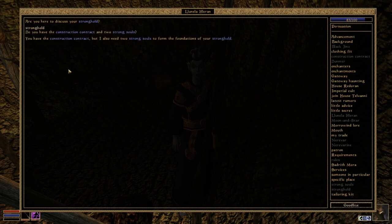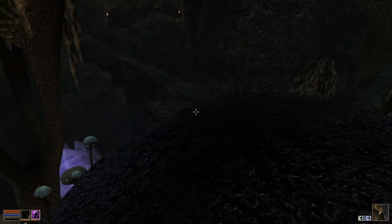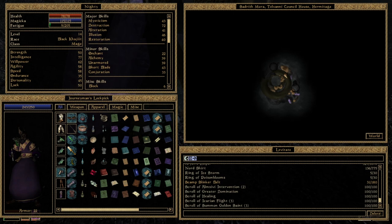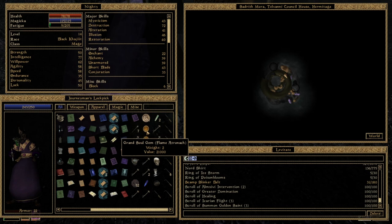I can't hand in one of them — I need all of them. It was two souls, wasn't it? Let me check. House Telvani and my own stronghold. Storm Atronach, Golden Saint, or Winged Twilight — I have one of them, I bought one of them. No, that's a Flame Atronach.